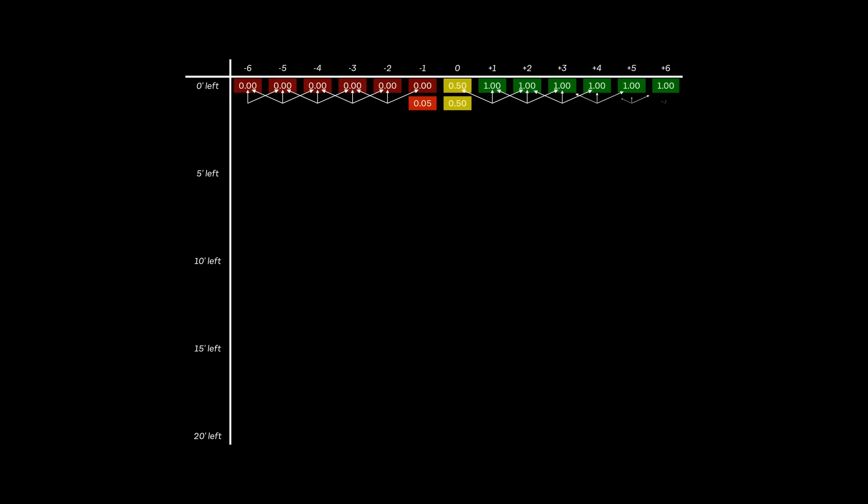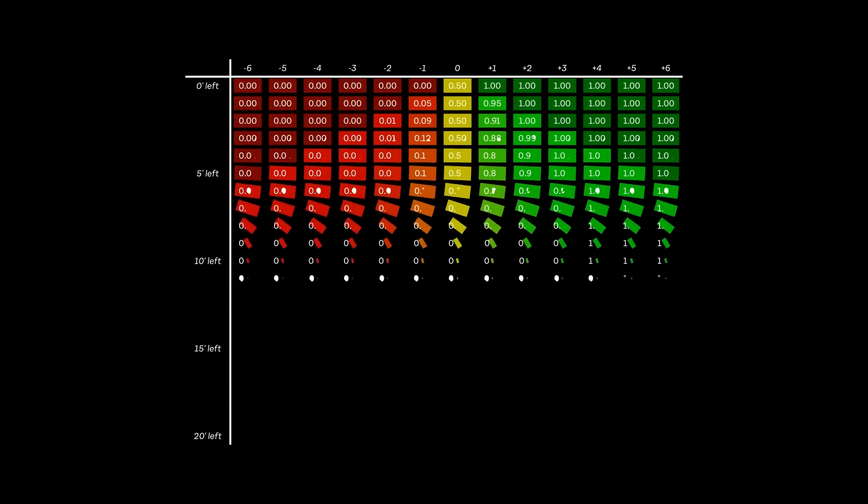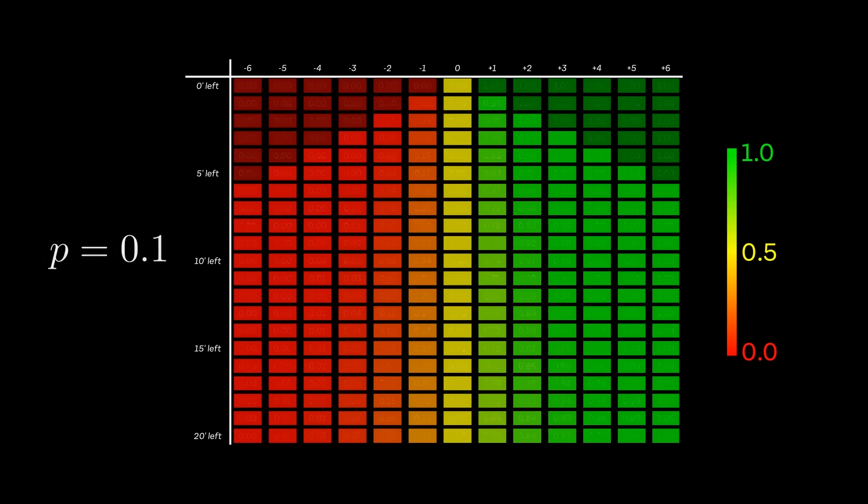We could apply this logic to calculate the win probability for every box on the one minute row. And once we have the one minute win probabilities, we can again use this logic to fill in the two minute row, and so on, filling in the entire grid. Let's check these numbers make intuitive sense. A tie game is 50-50 no matter how much time is left. Big deficits give us a low win probability, and big leads give us a very high win probability. When we're down by one, we're always an underdog, but the more time is left, the better our chances of coming back and winning. Our graph seems pretty reasonable.